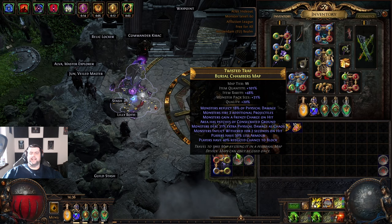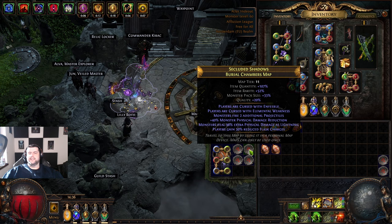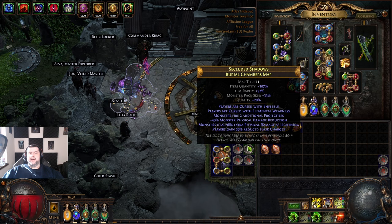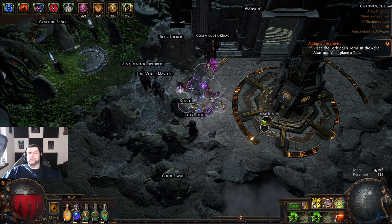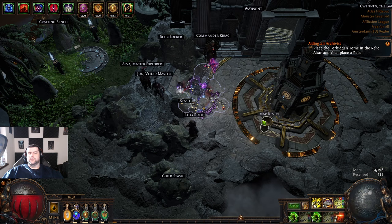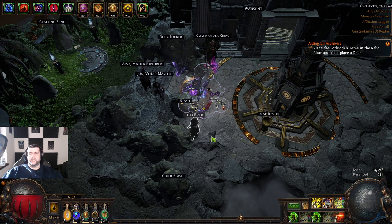For maps, I rolled all of these myself — standard strategy: chaos spam until I get plus-two projectiles, then exalt to drop the Burial Chambers. You don't actually have to do anything special because Burial Chamber is naturally a tier-level map, so they will drop naturally, though only a couple at a time. There are monsters and conversions that will drop Burial Chambers even with all the watchstones in your atlas, so don't worry about that.